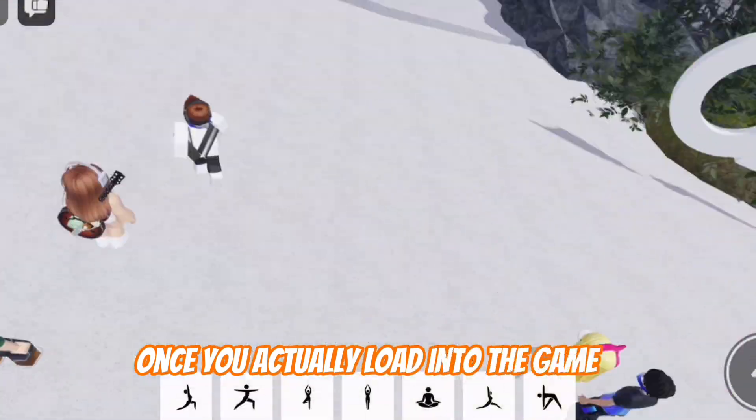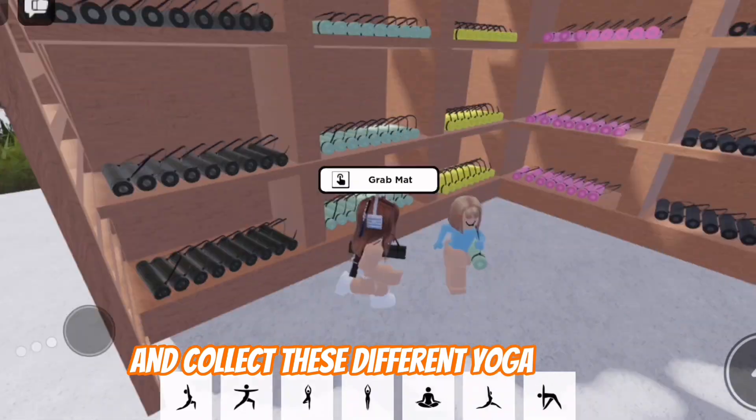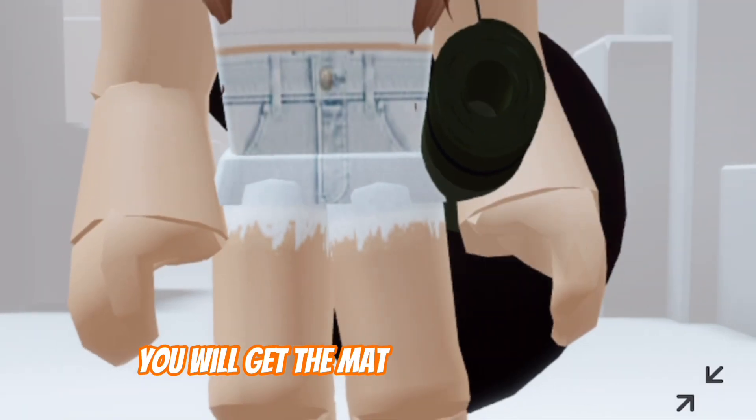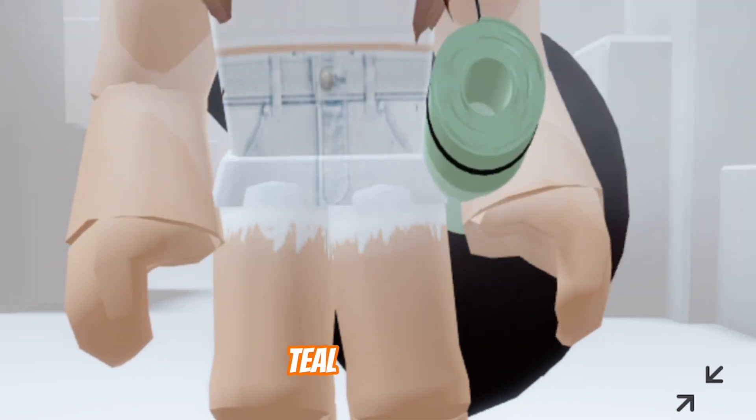Once you actually load into the game, head on over to where I go and collect these different yoga mats. For each of these that you collect, you will get the mat for your avatar. The mats come in dark green, black, yellow, teal, and pink.